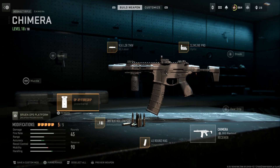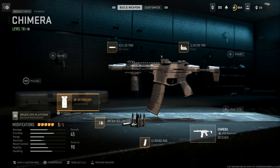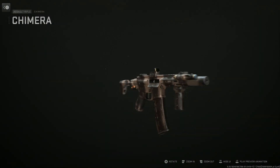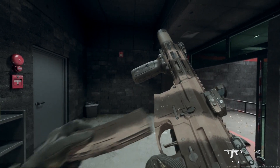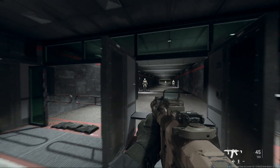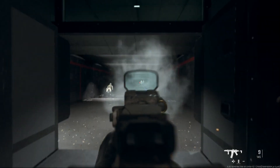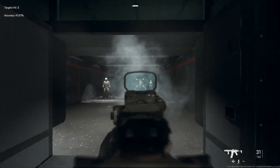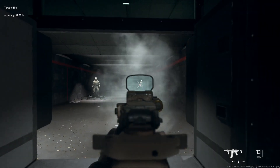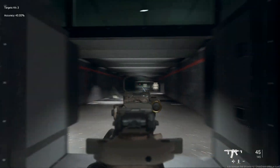We're running the Magpul Vertical Foregrip or OPX9 Vertical Foregrip for hip-fire accuracy, aim walking speed, recoil steadiness, and hip recoil control. The Q Honey Badger is a ton of fun and has been very effective for me in lockdown quads. At long range the MCX Rattler has better range, but the Honey Badger has a faster rate of fire so you get a little bit faster TTK, and it's more accurate at closer range targets.